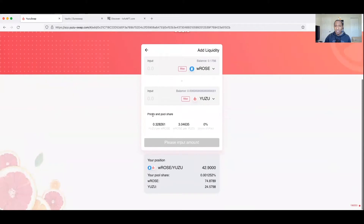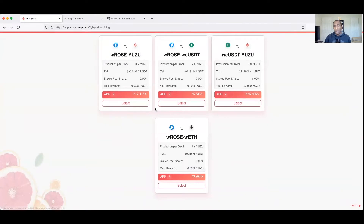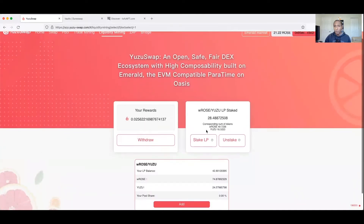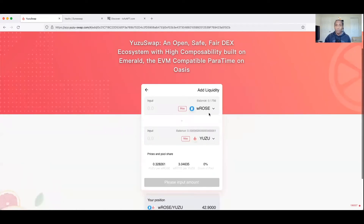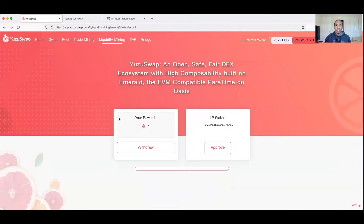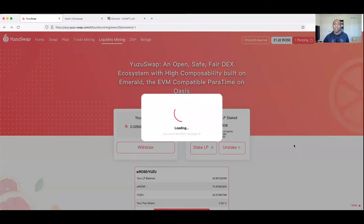Once it's approved, come over to Liquidity Mining, find your farm, hit Select. Since I've already approved and opened the farms, it shows me options to Stake LP, Unstake, and Add. Initially you'll need to interact with the contract - it'll say Open Staking, you click that, approve in your wallet, then you get the option to stake your LP tokens. I already have the LP, so I'll just do the max - an additional 42 - and confirm that.